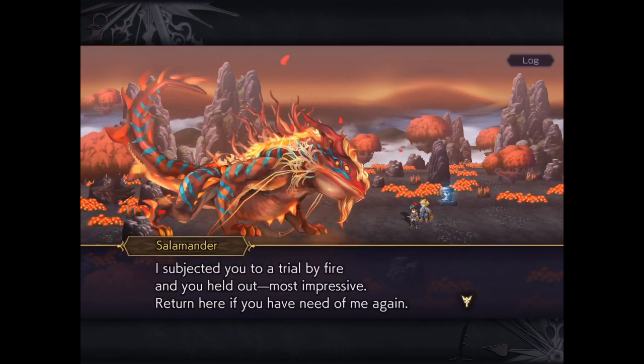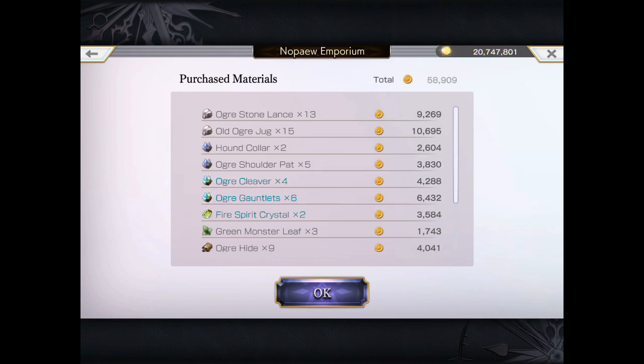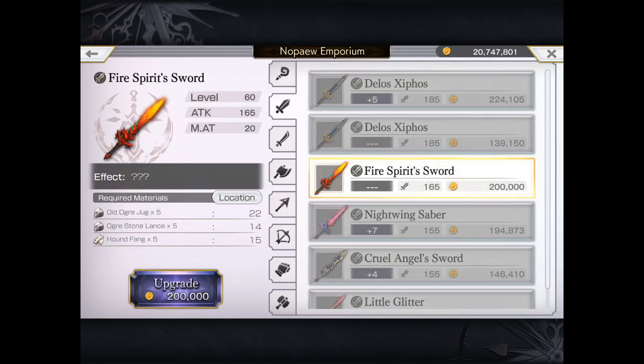Alright, so there you have it — all three battles. Now we're going to drop off the materials at the Emporium and see how far along we can get in terms of enhancing the fire spirit sword, which is the one attributed to Salamander.